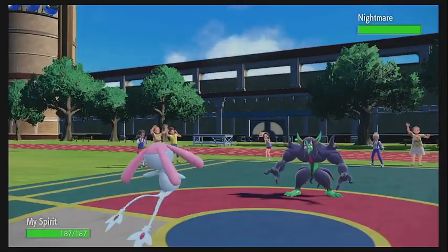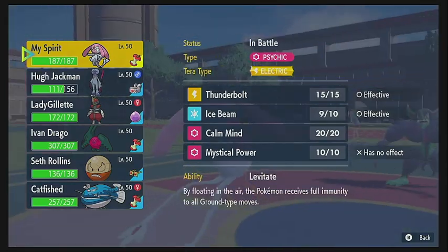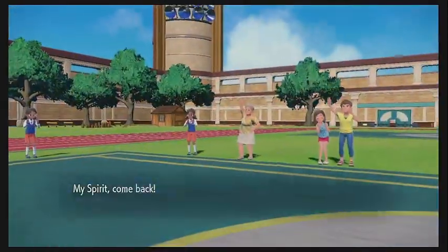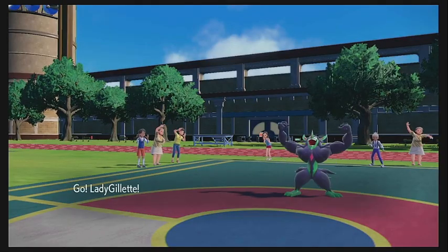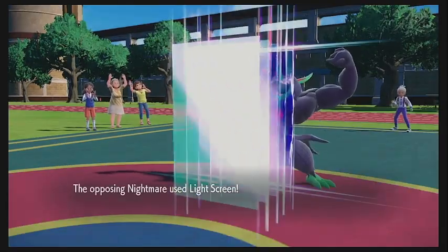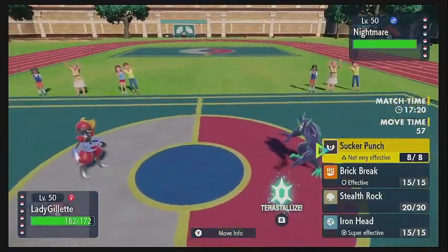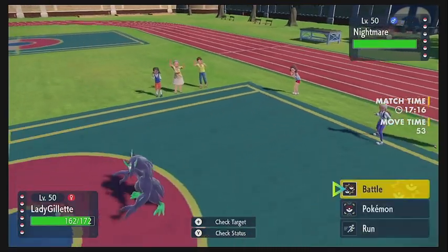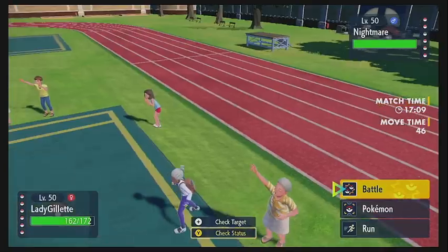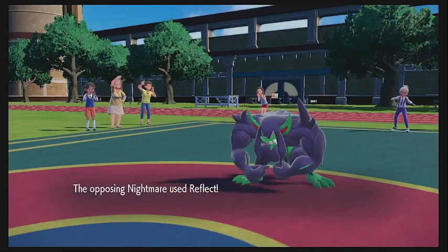It's going to be the Grimmsnarl coming in — kind of as expected. We don't really want to stay in on this; it may well just set screens. I think our best bet is to go ahead and switch out to the Bisharp, so that's exactly what we're going to do. We take the Stealth Rock damage, and he goes for the Light Screen — unfortunately going to get that special defense increase for all his Pokémon. I kind of want to Brick Break to get those screens off, but I also want to get Stealth Rock up, as that seems pretty useful. So we're going to Stealth Rock here, and he does go for the Reflect, getting the physical defense increase as well. We get the Stealth Rock up on his side of the field, which is nice.